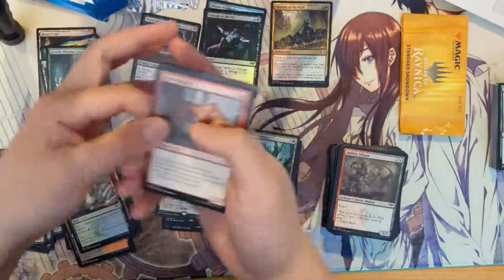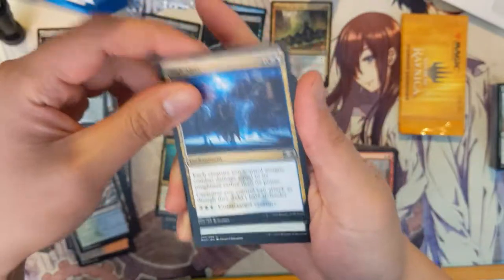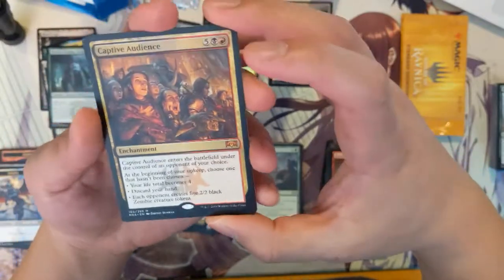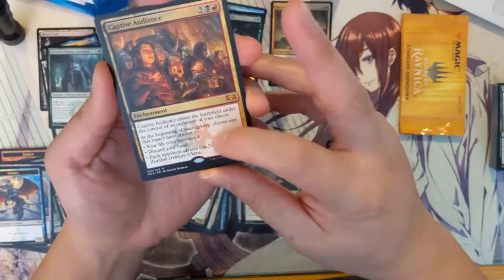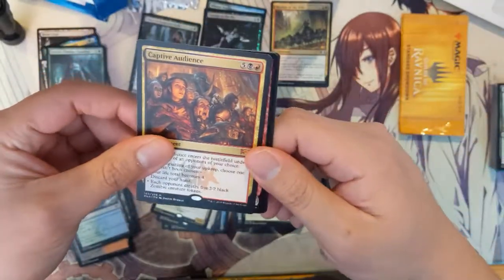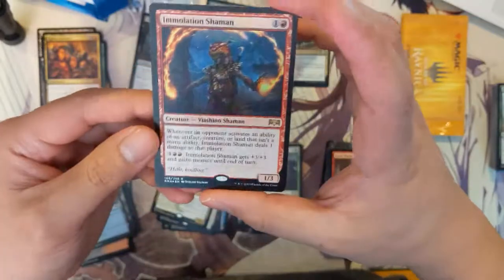For the last pack: Orzhov Racketeers, High Alert, Tower Defense, and a mythic pull — Captive audience. This card sounds interesting but at a mana cost of seven it's way too much. Basically when cast you give it to your opponent — at their upkeep they choose: your life total becomes four, or discard your hand, or each opponent gets five 2/2 black Zombie tokens. Pretty strong effect but way too expensive. And we do have another foil rare — Immolation Shaman. Two foil rares in the same opening!